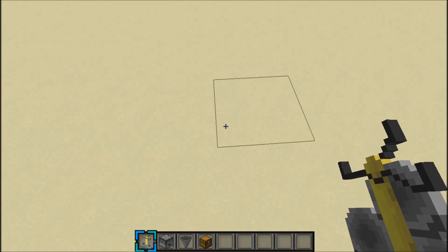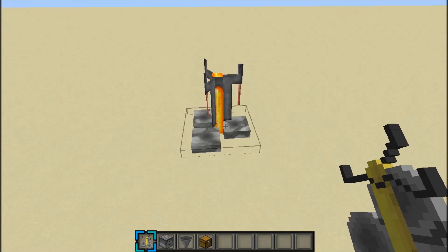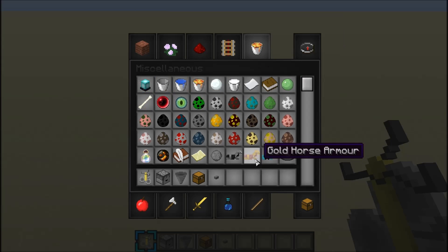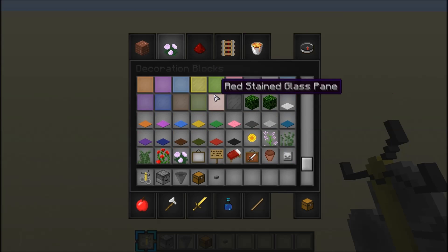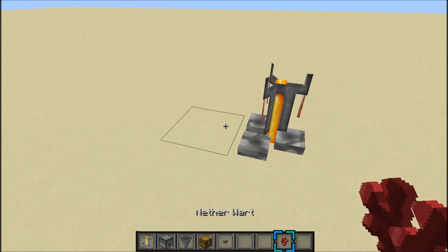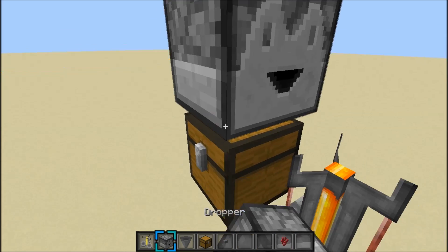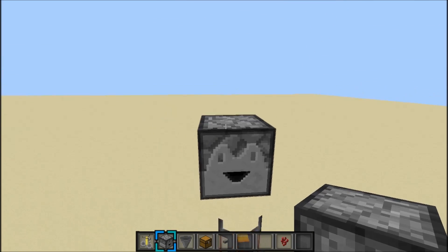So what you do is you place a brewing stand like that. You're also going to need a button, and of course you're also going to need your potion ingredients. What you're going to do is you're going to need three droppers facing the same way.